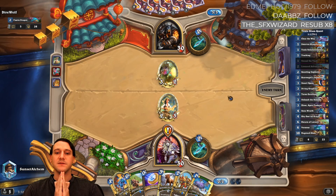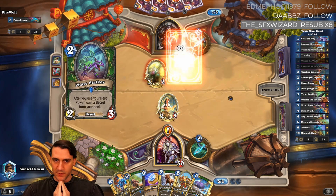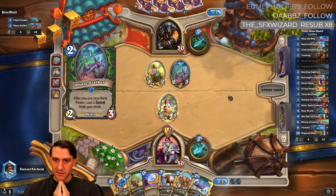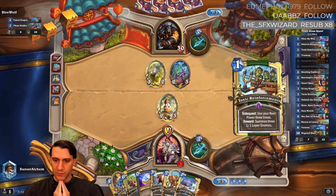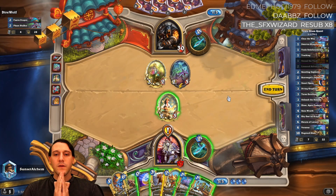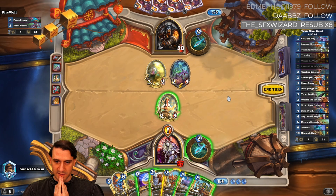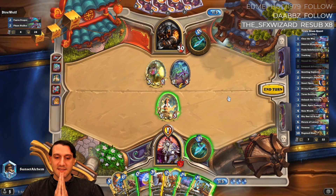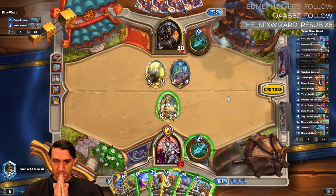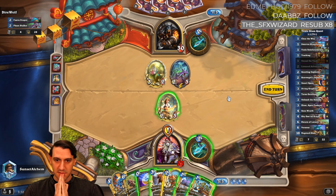We don't have any rush minions or rush generators in hand, so we might need to coin. The only way to kill the two-three face stalker is to use unleash the hounds here, which I really don't want to do. We can licensed adventurer and then next turn double-coin swarm of locusts.